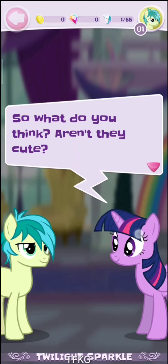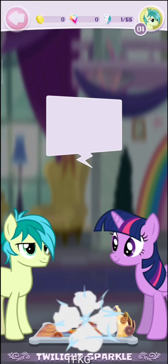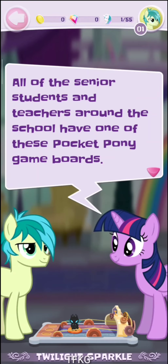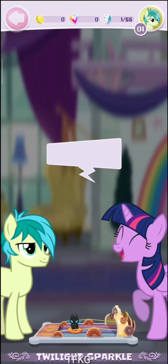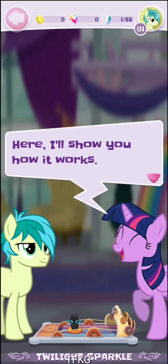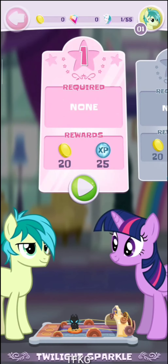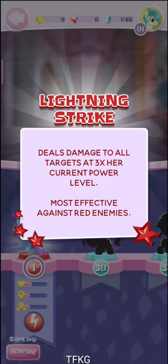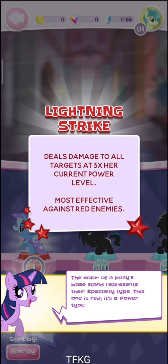What do you think? All of the senior students and teachers around the school have one of these Pocket Pony game boards. Here, I'll show you how it works. The color of a pony's base stand represents their specialty type. This one is red — it's a power type.